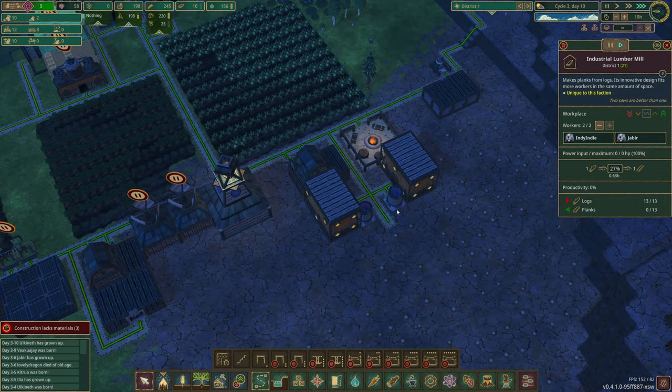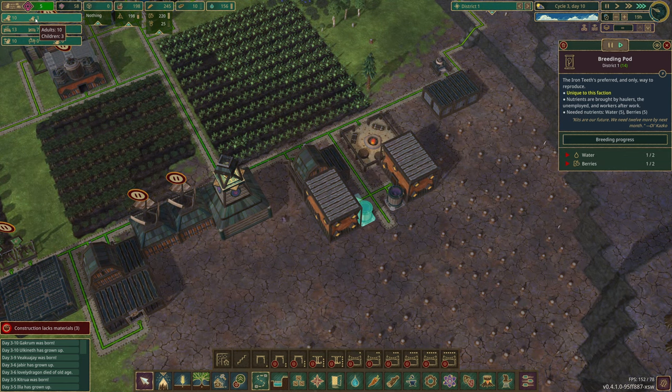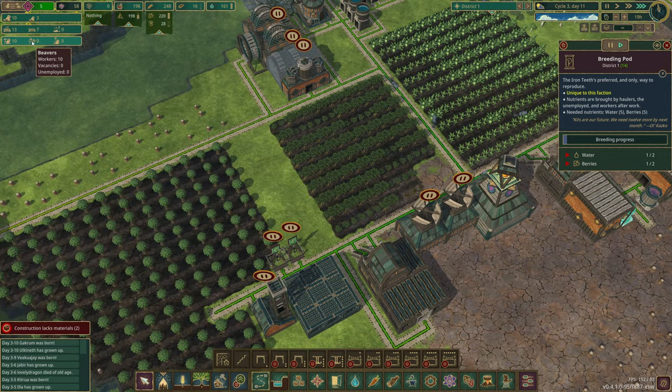We've got 10 adults now, which is awesome. Three children. Is there a way of seeing their age? I don't know. We have no vacancies or anything going on at the moment — we've got seven free beds, so we are okay.